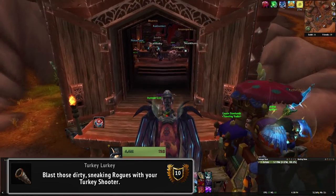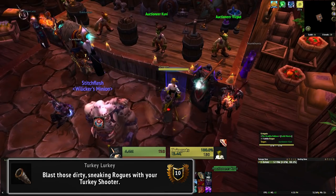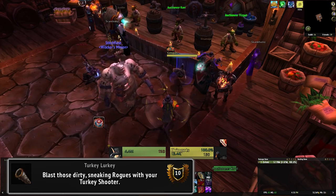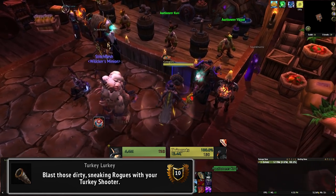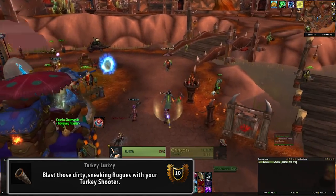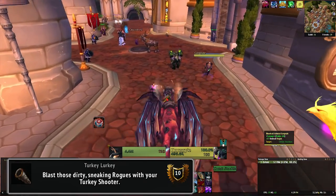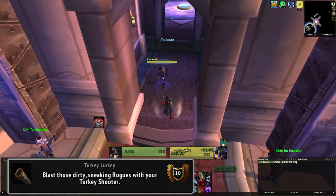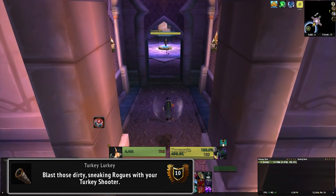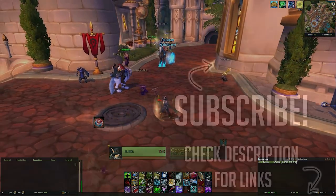The last achievement is really the only annoying one. Turkey Lurkey asks you to blast a rogue of each race with a turkey shooter. You're going to need to do your daily quests to get enough turkey shooters for all of the races, but finding a rogue of each race can actually be pretty difficult. I'd recommend hanging around Dalaran and your busy capitals to get most of them, but you might have to venture into your enemy capital cities to find some of the rarer types like dwarf or goblin rogues. If you're really struggling, you can ask a friend to create the race of rogue you need and get them through the starting area so you can shoot them with feathers. However you manage to find them, shoot them all with a turkey shooter and you're done with Pilgrim's Bounty.